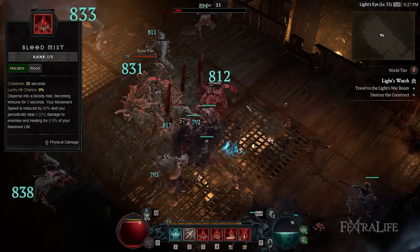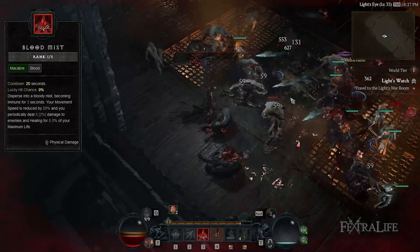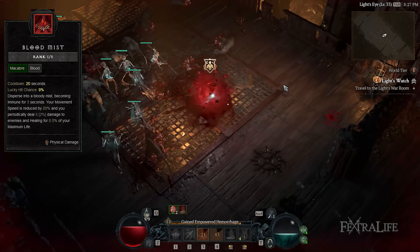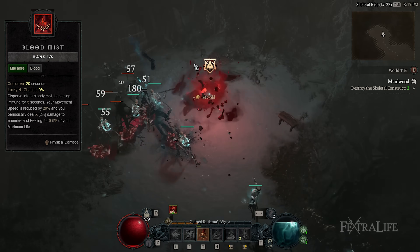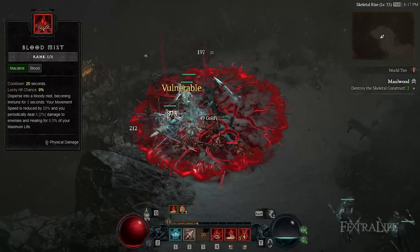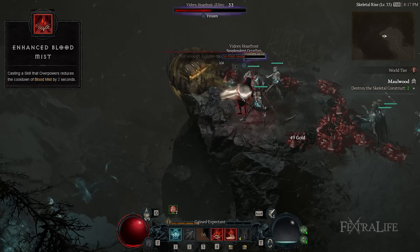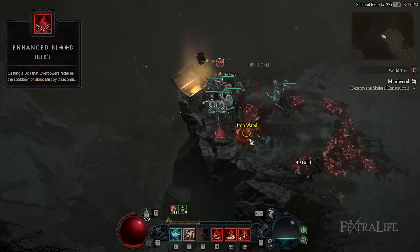Up next we have Blood Mist. Blood Mist is your go-to Macabre skill that will save you in harmful situations by granting you immunity when you find yourself desperately needing it. Once activated, you'll lose access to your skills and your movement speed will be reduced, but you can momentarily escape the fight and take a breather. You'll want to invest in Enhanced Blood Mist to notably reduce Blood Mist's cooldown every time Blood Orbs are used, followed by Dreadful Blood Mist to raise Fortify.